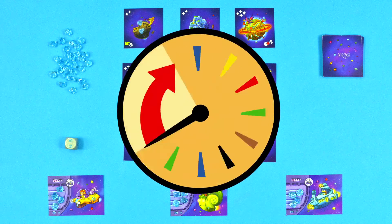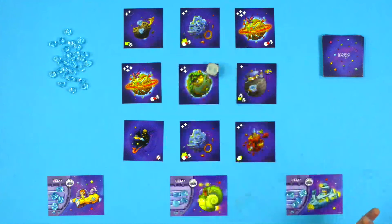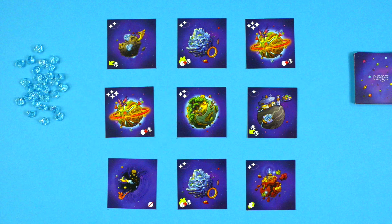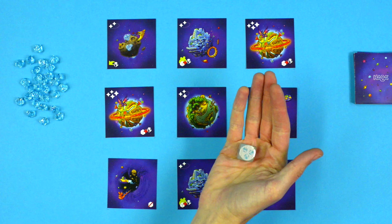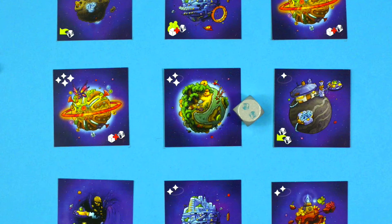Play goes in a clockwise direction. Are you the youngest player? Then you'll start. On your turn, you'll roll the die in the direction of the laid out planet cards and try to hit a valuable planet. The more Explorer Stars it has, the more valuable it is. Note, the hand that you use to roll the die cannot be above the planet cards. If the die stops on or is touching a planet card, then you've reached the planet.